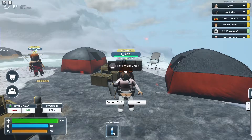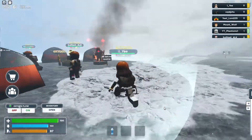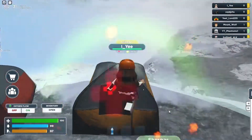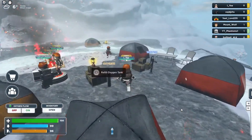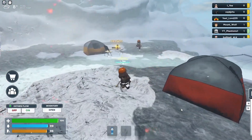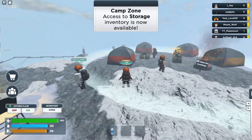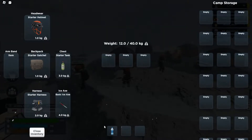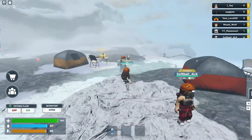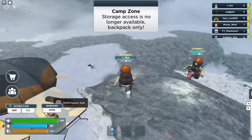That was scary — if you know what happened you'd know what I mean. A hundred percent refill, oxygen tank — you can't access your inventory if you're not in the camp zone. We gotta go fast. Alright — three, two, one, go! Refill everything and go, go, go!